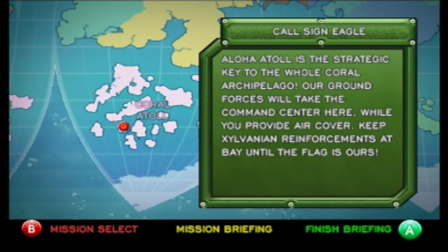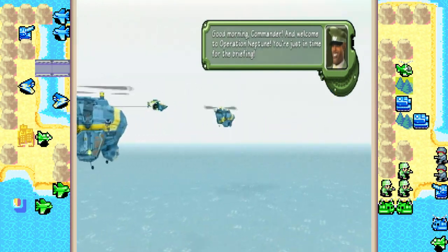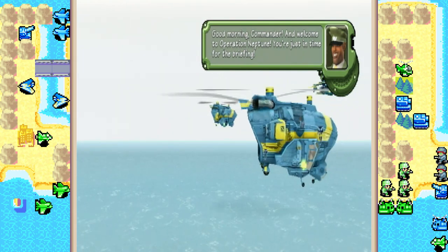Aloha Atoll is the strategic key to the whole archipelago. Our ground forces will take command here while you provide air cover. Keep the civilian reinforcements at bay until the flag is ours. Good morning, Commander, and welcome to Operation Neptune. You're just in time for the briefing.